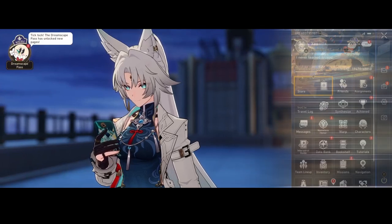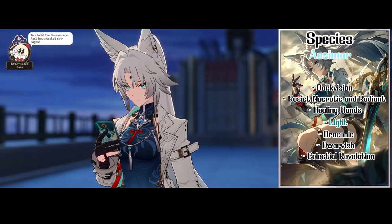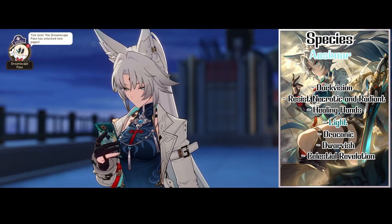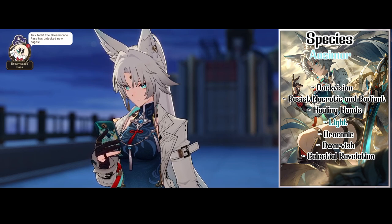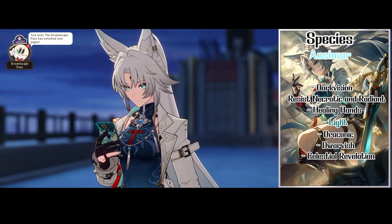First we'll pick Faischau's species: Aasimar. This choice is significant as it grants Faischau darkvision, resistance to necrotic and radiant damage, healing hands, the light cantrip, draconic and dwarvish languages, and celestial revelation which allows her to tap into her heritage to transform.